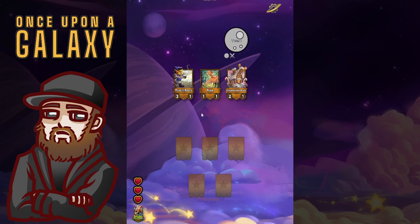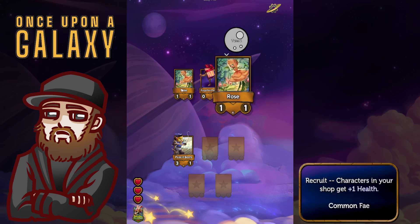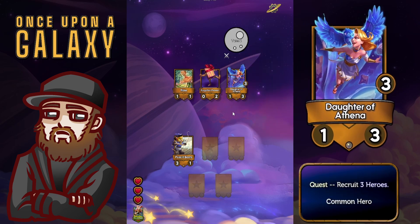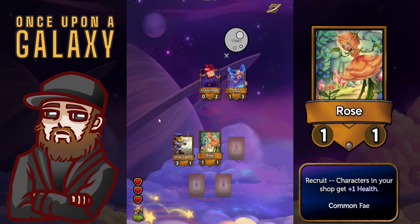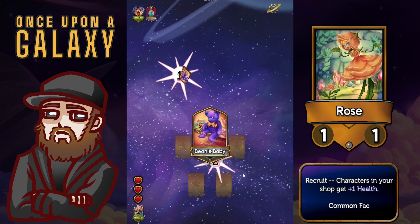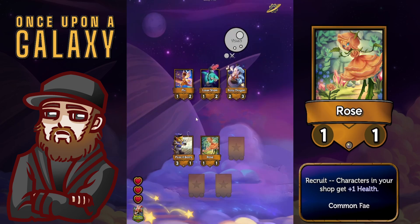Hello everyone and welcome back to Once Upon a Galaxy. I am Duke Silver. Today we're going to be playing This Little Piggy. This Little Piggy's captain power is every time you level up you get a bonus shop. Pretty basic power but it can be pretty powerful — it lets you see more silvers or potentially more treasures in the shop, if you're fortunate enough with your shops.